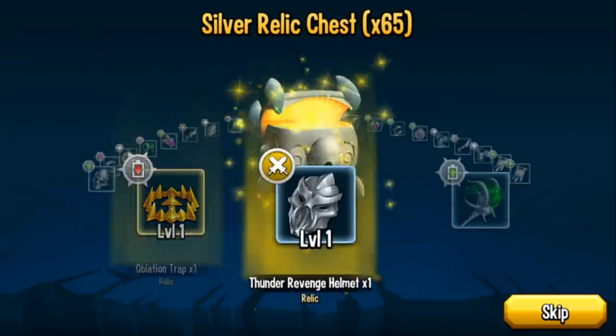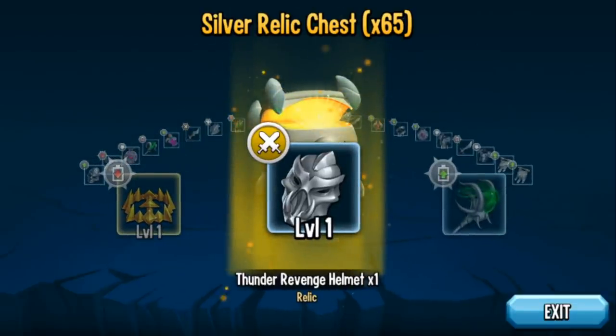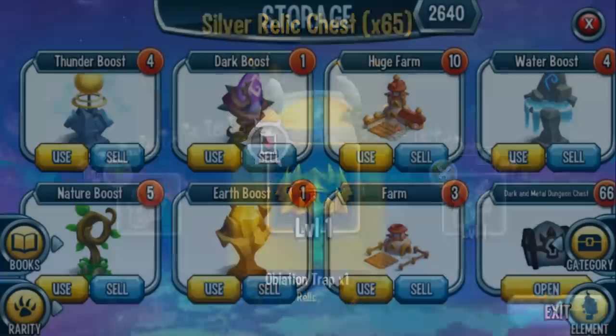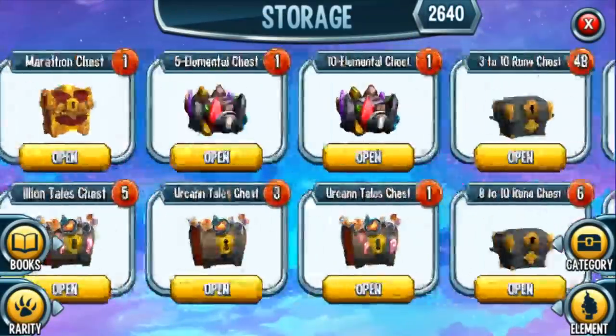Great enrage mask, oblation trap — at least I got a gold, and a pretty good gold at that. I want to get one more oblation trap maxed out, unless I get an ambulance trap, in which case I can ditch the oblation trap.